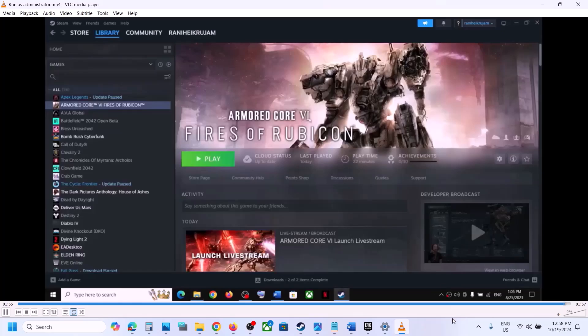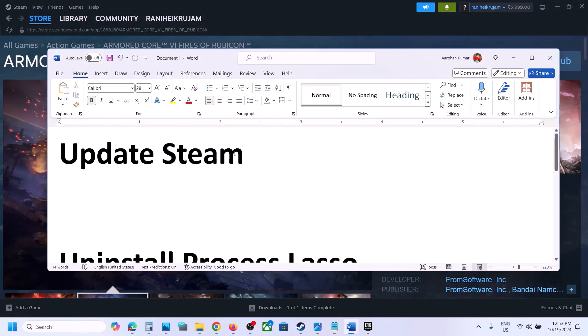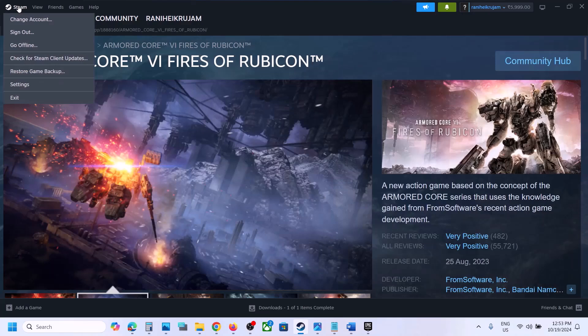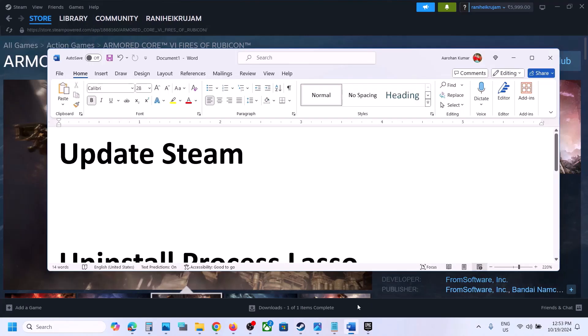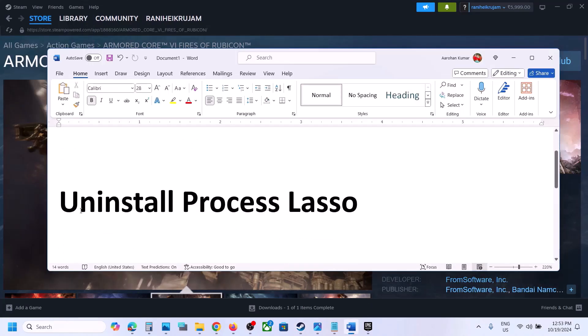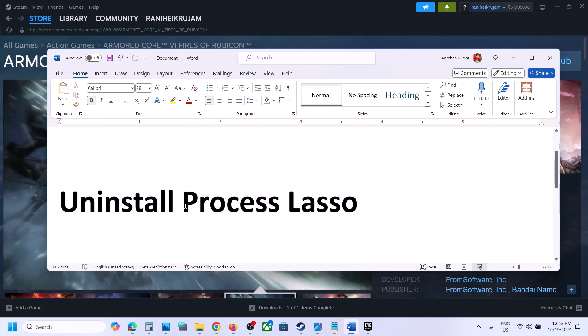The next step is to update Steam. Go to Steam at the top, click on Steam, and you will see the option which says Check for Steam Client Updates. Click on it — if there is any update, let the update complete and then launch the game and check.